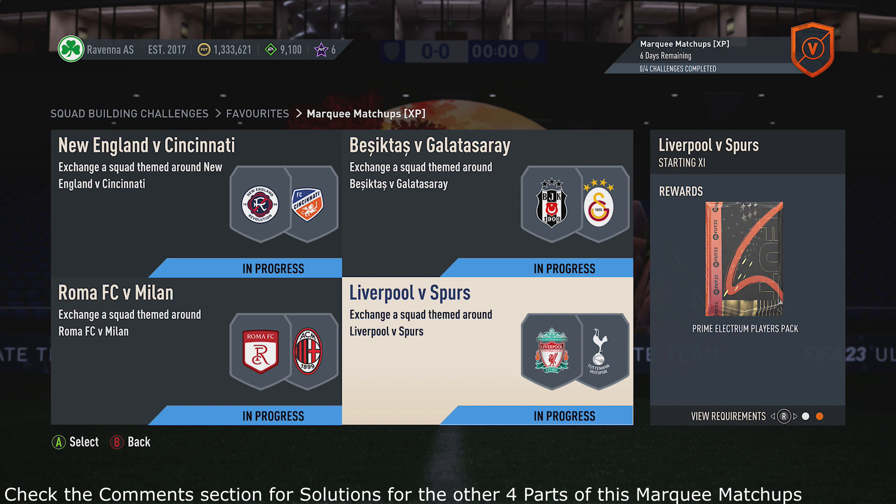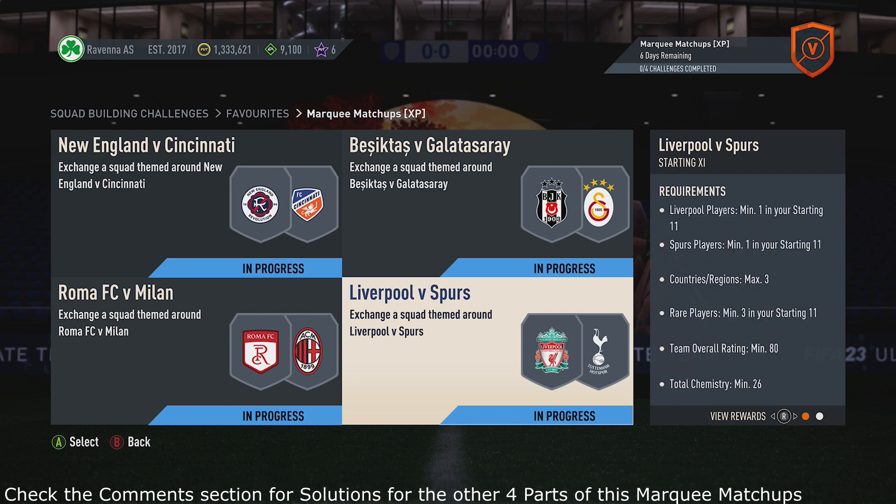For this Pumaki matchups, get a product from Players Pack. All the requirements just here: requires one player from Liverpool, at least one player from Spurs, three countries max, at least three rare cards, 80 for the rating, 26 chemistry.